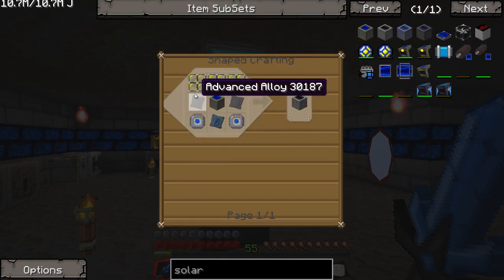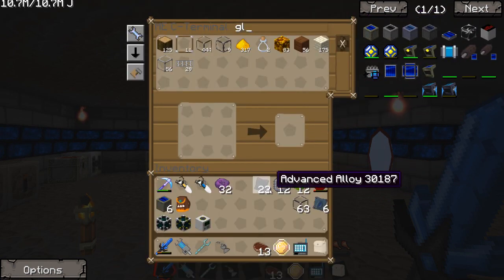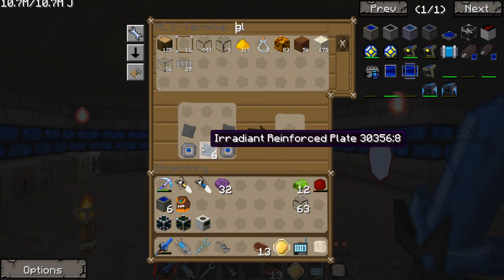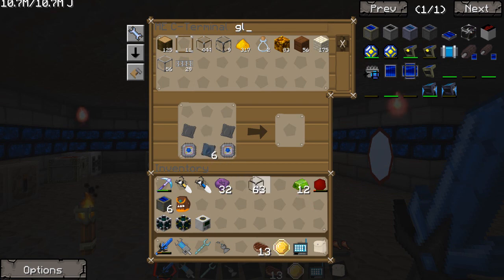Now it's time to go ahead and put in the full recipe — advanced circuits, radiant plates. Wait, we need the UU matter. I forgot, I was getting ahead of myself. I believe this is what we need. It's glowstone in the iridium — duh, Bentley, come on. I'm getting ahead of myself. You see what happens when I get ahead of myself?